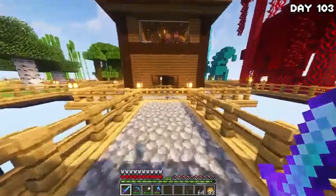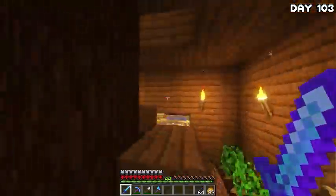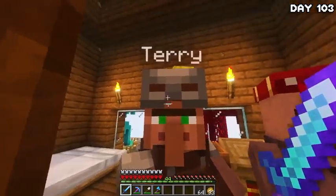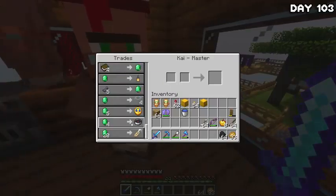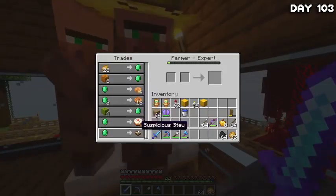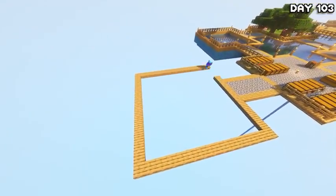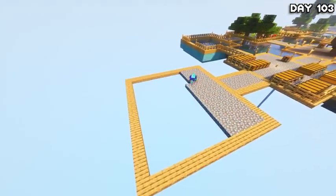On the morning of day 103, I decided to go and pay the villagers a visit to see what trades they had and whether they had anything useful to me still. After the villager inspection, I got to work on our first project of this 100 days: to finish off all of my water aqueducts between my islands so that things looked much safer and much better. I made a brand new island — Cobblestone Jen Island.